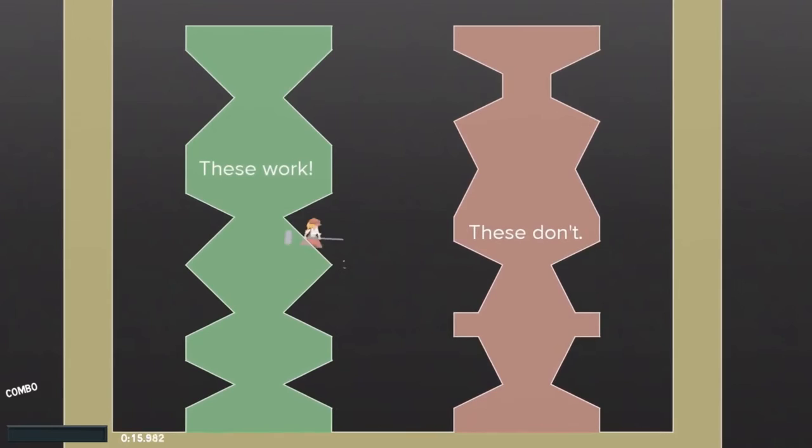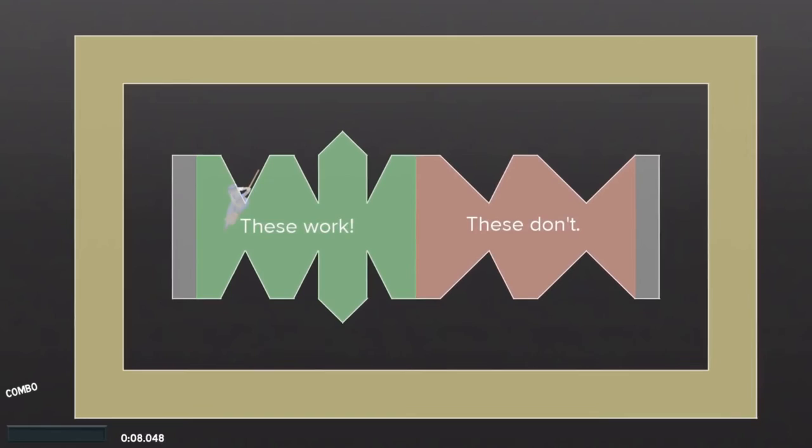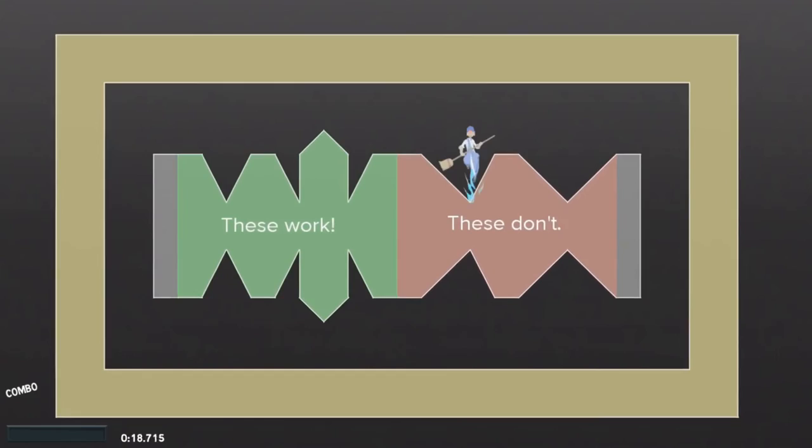Generally, horizontal clips work when the geometry forms a 90 degree angle or less, the exception being 90 degree angles formed by two slants. Vertical clips require an angle of about 45 degrees or less, which you can get by placing a vertical slant with either another vertical slant or a vertical wall. You can clip into these either upwards or downwards, depending on the orientation.